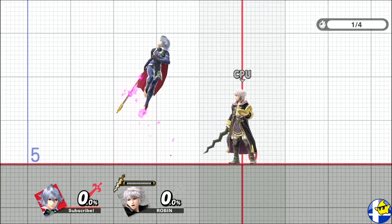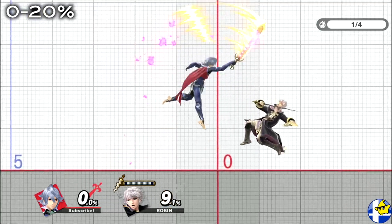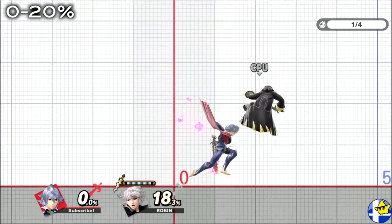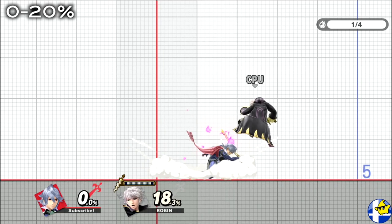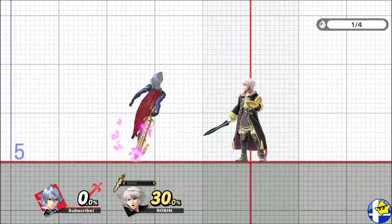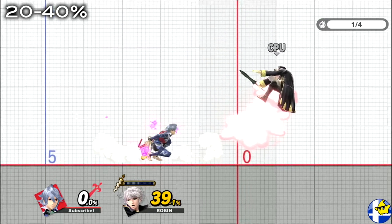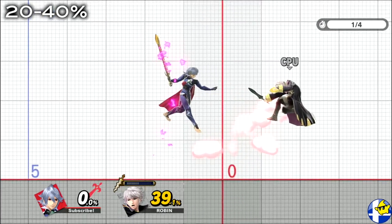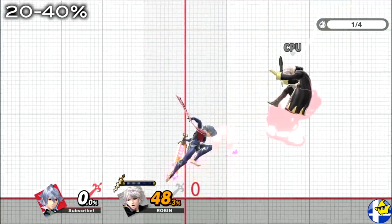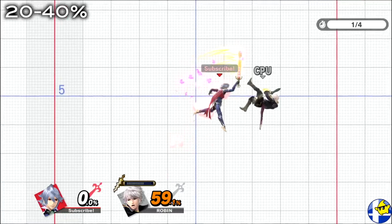For most characters between 0-20%, a landing fair can true combo into a short hop fair. And if you fast fall on time, you can true combo into either a down tilt or an up tilt depending on the character's fall speed and damage. If you can hit them with down tilt, remember this will still lead back into up tilt anyway. Between 20-40%, follow up your landing fair with a short hop fair, but don't buffer the attack. Waiting just a few extra frames will allow you to fast fall and true combo this into a full hop fair, and lastly either a 4th fair or up air.